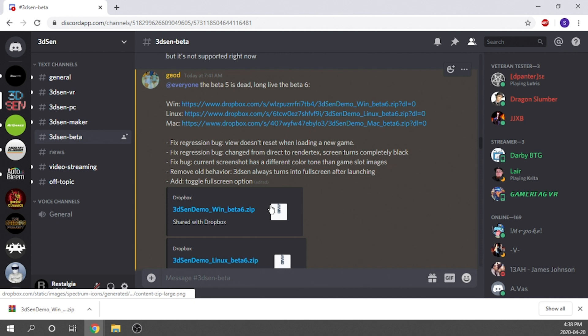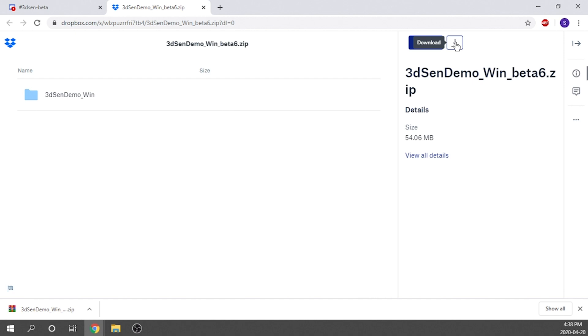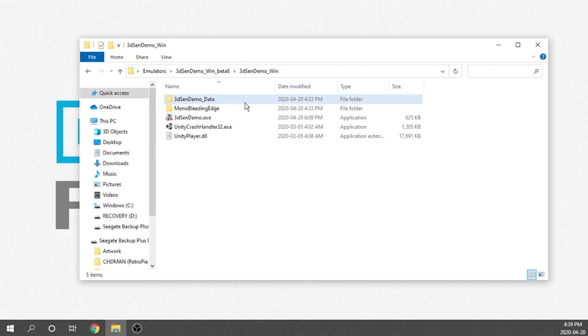With all of that out of the way, I've already got Beta 6 up and running. They've included a couple of new things, like the ability to toggle a full screen option — though you could have done that with Alt-Enter before. To get it installed, you just click on the corresponding file for your OS. I'm on Windows, so I'll click that. It takes you to a Dropbox link and you simply download it. There's no installation whatsoever — you end up with a folder containing a standalone application you just double-click to run.